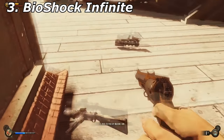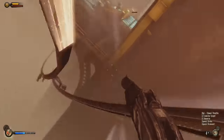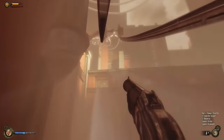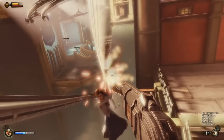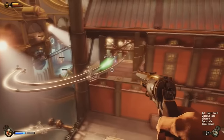Bioshock Infinite — it might not have been a game built upon a steampunk theme, but it definitely has steampunk elements to it. Everything from the Handyman, air patrol ships, the skyhook — which is a bit steampunk-ish too — as well as the general vibe and setting. A great addition to the genre, and a great game in itself.